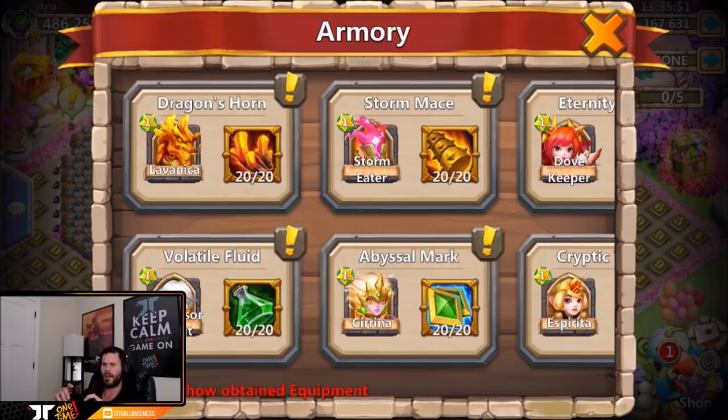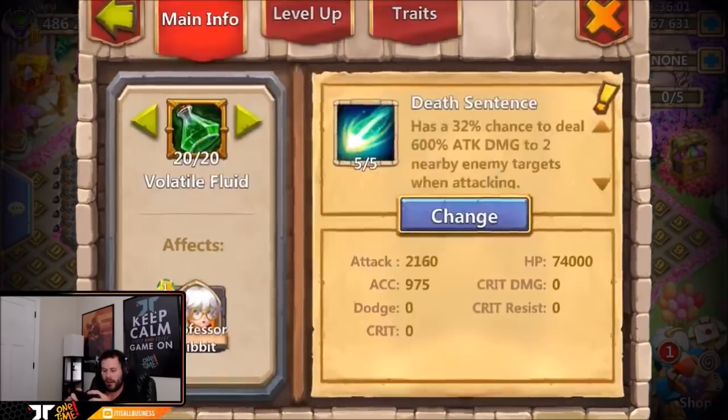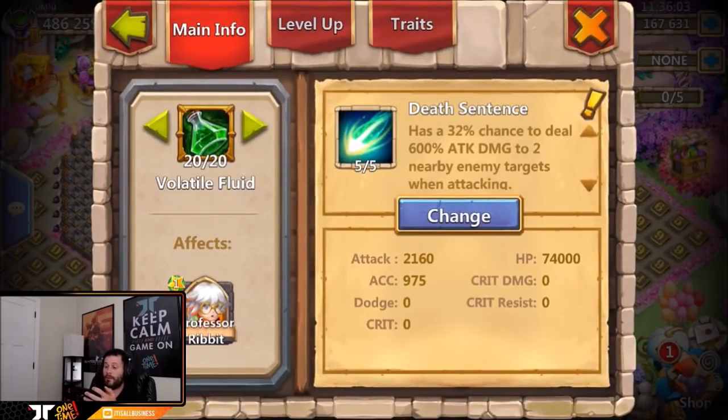Like Dovekeeper for example — I have mainly damage on my Dovekeeper but I'm going to be changing a lot of that. I'm just waiting; IGG has slacked on the trait bazaar event. It's like, where's the trait event so we can start rolling some traits? I'm waiting on that.